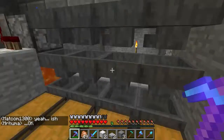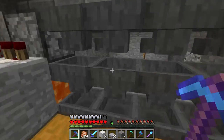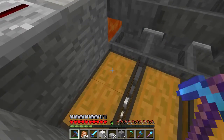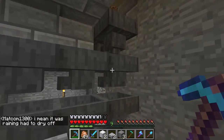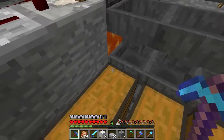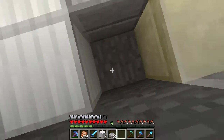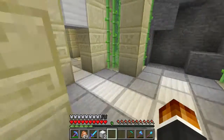Over here we have item sorters for our four crops. A full stack of carrots won't mess up any of the other item sorters. If all the carrot chests are full and it keeps coming in, it'll go into a dropper which dispenses it into lava — and so far the lava hasn't caught anything on fire so I think we should be okay.